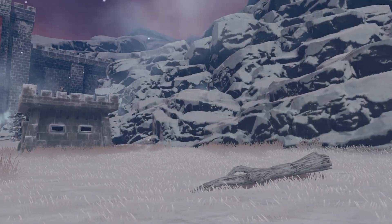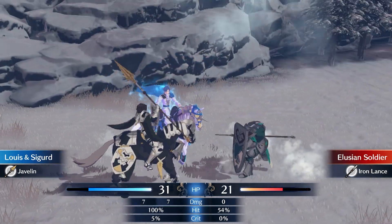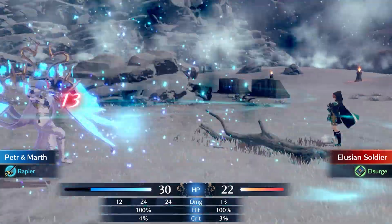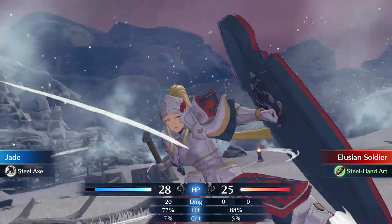Although there are armored units positioned in the corners of the map, you can skip them and deal with Ivy immediately. However, the mage in the north drops spirit dust, while the mage in the south drops the El Surge spell. The martial master near Ivy also drops the steel hand art.